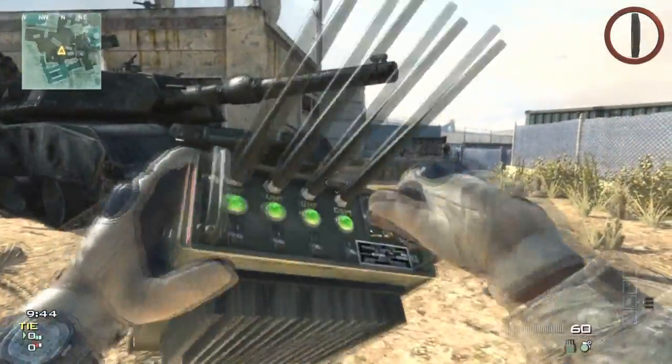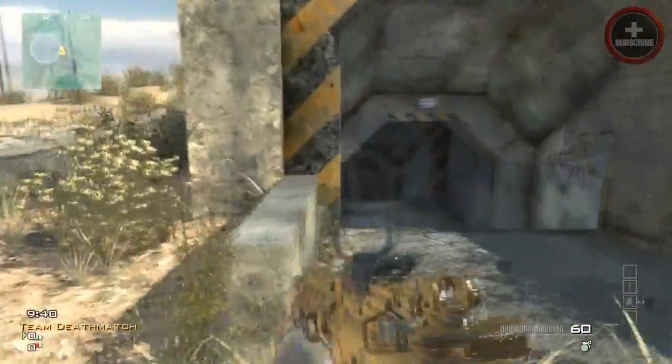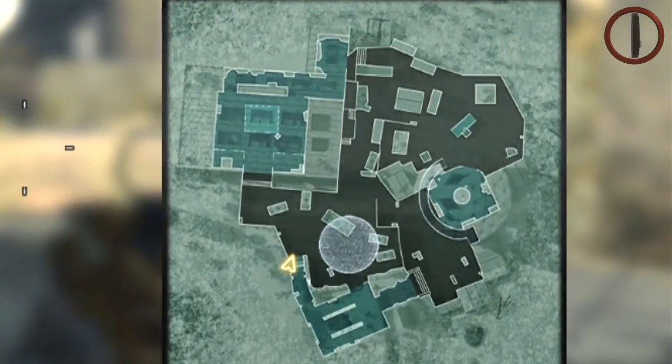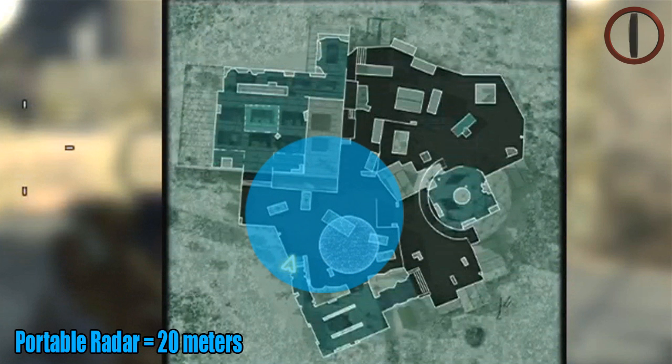Before getting into the really great uses for the Scrambler equipment, I want to talk about the effective range. When we talked about the portable radar last week, it covered about 20 or so meters on the map. In this case, the jammer only covers about 5 meters on the map — which is reasonable, but there's not going to be as much leeway as with the portable radar, which covers about 20 meters. It's better than nothing, and there are a lot more uses for it.